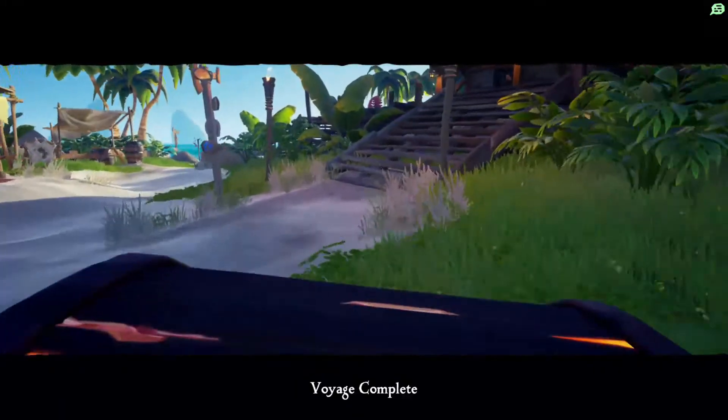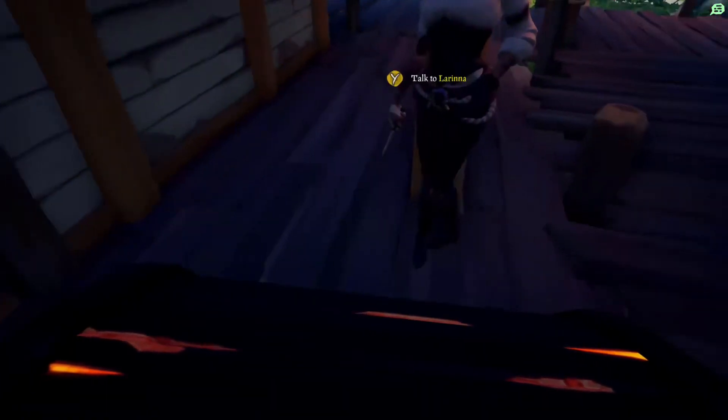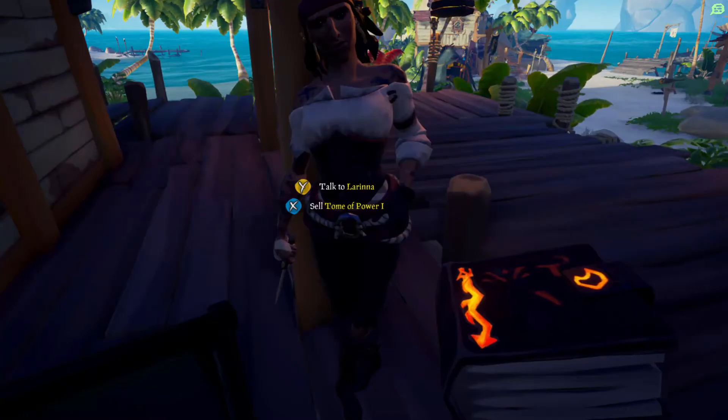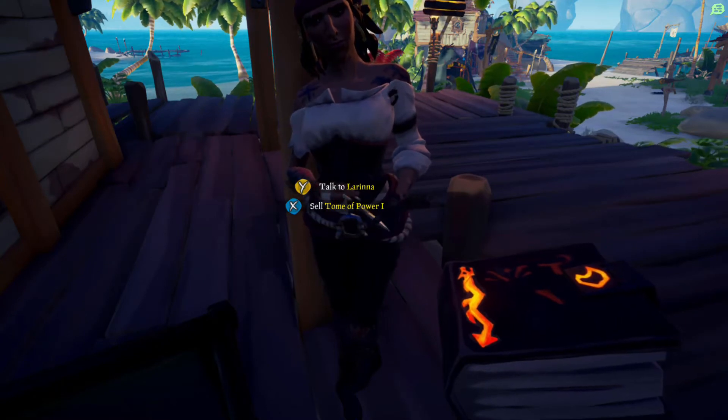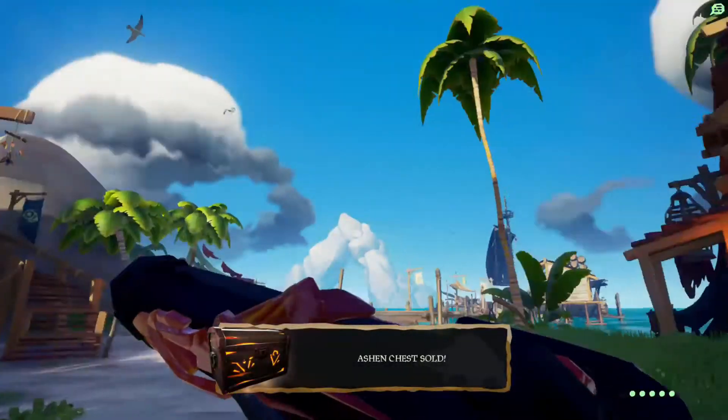So there is a slim chance that you won't get it. You'll either get Tomb of Power, and there's Tomb of Fire. Each one of them will give you a different item. But Tomb of Fire is the one you need to get the shotgun. So that's how you get the smallest blunderbuss in the game.